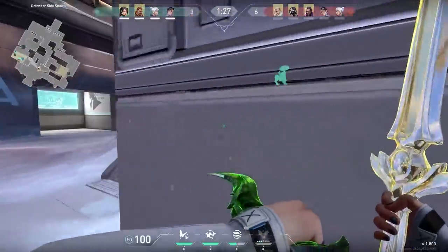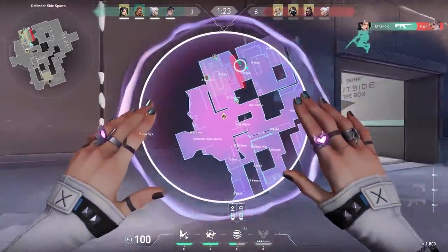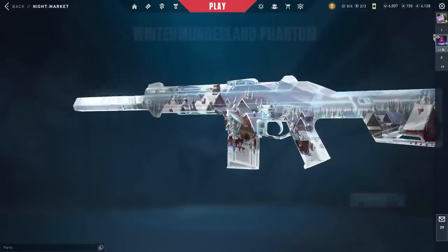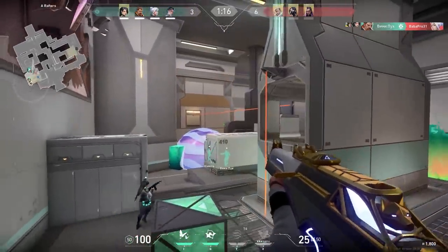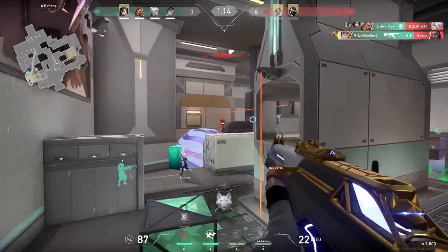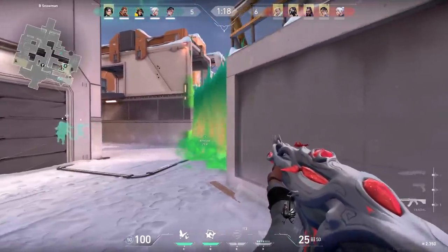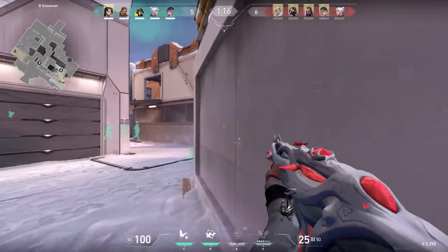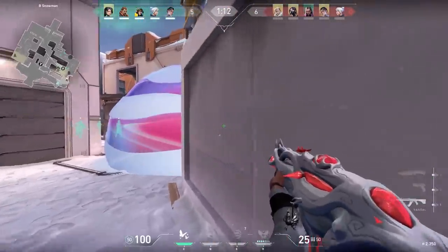Now let's continue the game on Icebox. When you play on Icebox, remember that most of the fights will be long range. And because most fights are long range, a Vandal is better on this map than a Phantom. So even though I just got a new Phantom skin, I picked up the Vandal after 7 rounds and suddenly I started making kills again. Here's an OP combo with Clove: if there's a smoke in front of you, use your decay and then tap fire through the smoke — now you only need to hit 1 or 2 shots.